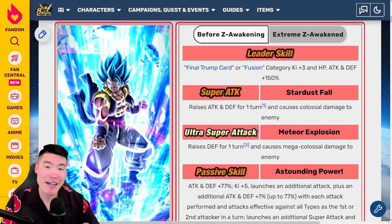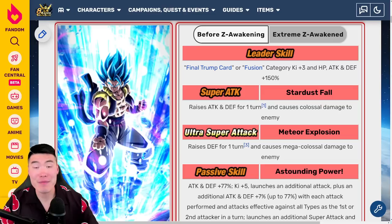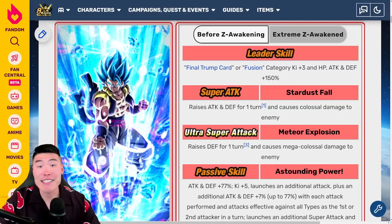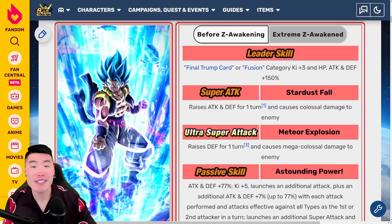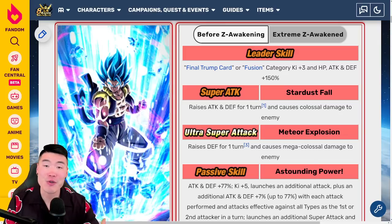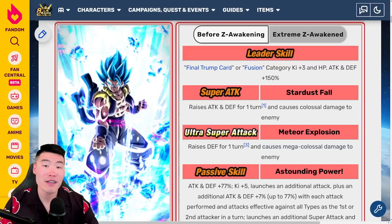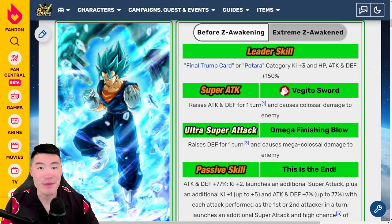Today we're going to be talking about the thing I was most excited for coming into this anniversary — more so than the Part 1 LRs, definitely more so than the Part 2 LRs — and I am of course talking about the upcoming Extreme Z Awakenings for the 5th anniversary: LR Blue Gogeta and LR Vegito Blue.